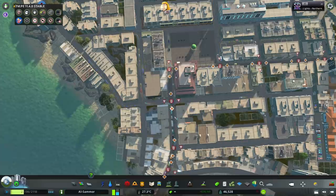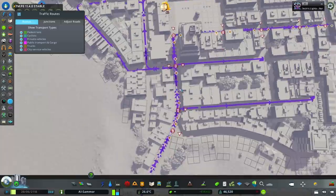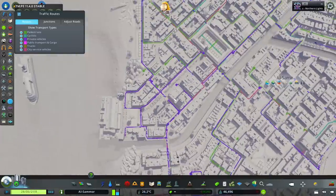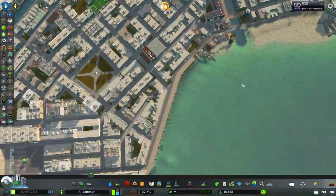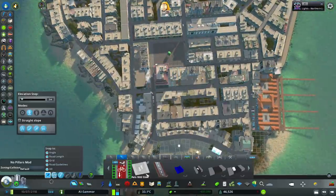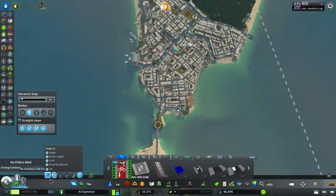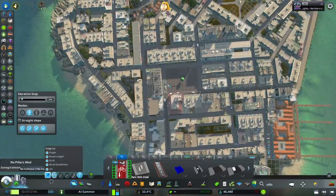It seems like a lot of them are going up here for some reason. Let me check where they're all going — kind of all over the place. Since we're already at it, some cars are using our new mini main road, which is really nice to see. We might add one more extra little main road — it won't be the actual main connector but just a nice addition for getting around the city.